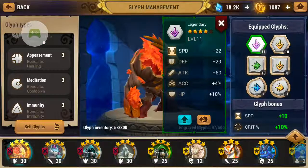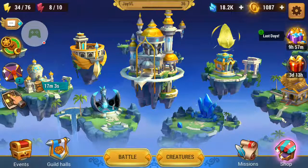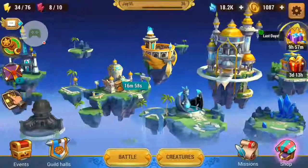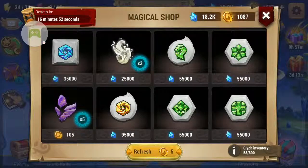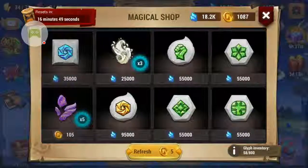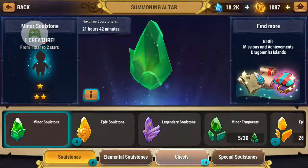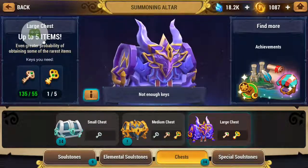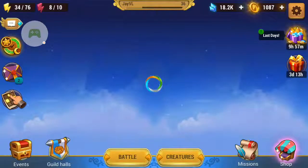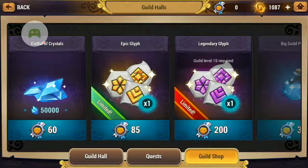So that's the basics of glyphs. Next I'll share where you can get your glyphs. The easiest way is from the magical shop, where they can be purchased — and there's even a chance to get legendary glyphs there. The second way is from the summoning altar inside the chest; the blood chest can provide a legendary glyph if you're lucky enough. Next is the guild shop, where you can purchase a glyph using your guild tokens.